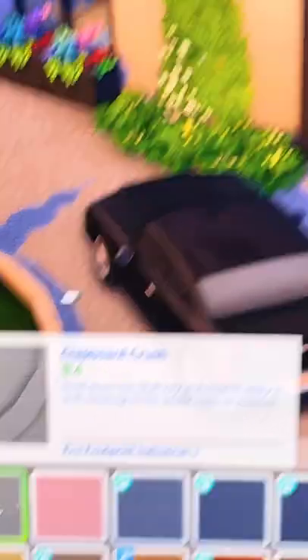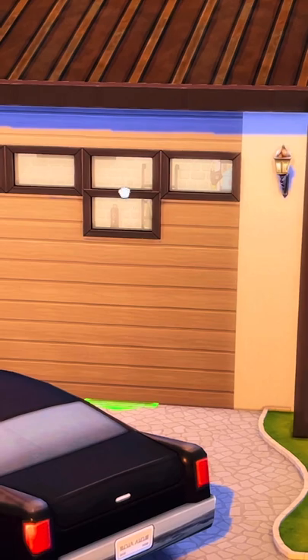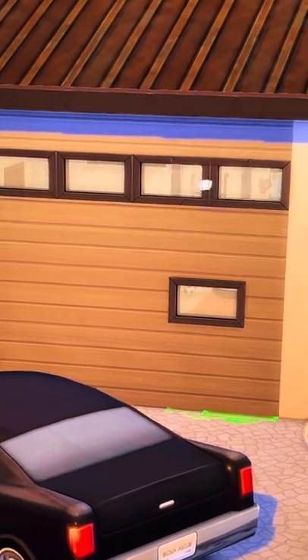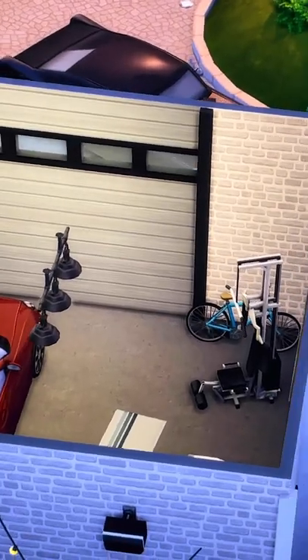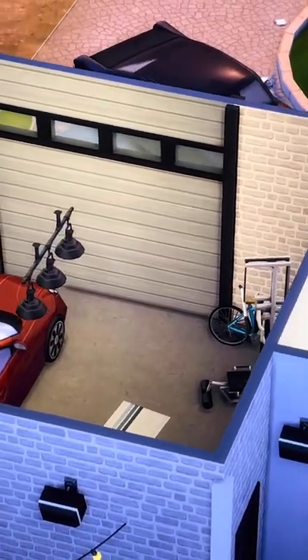I found the base game Clapboard Crush to be the best wallpaper. These are actually base game windows — the lightbox windows — lined across the top. Make sure you bring all of the same items on the inside to have the same effect.